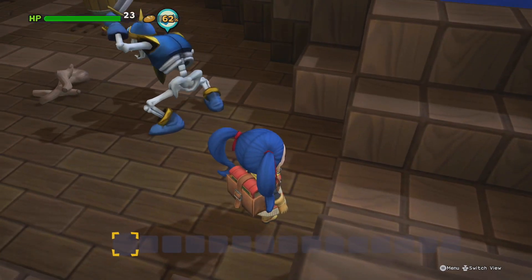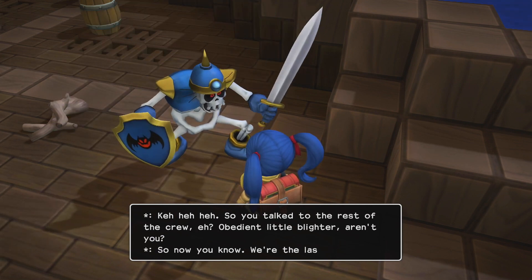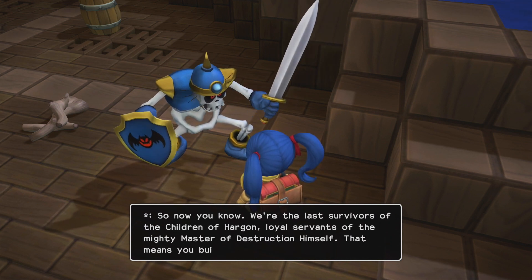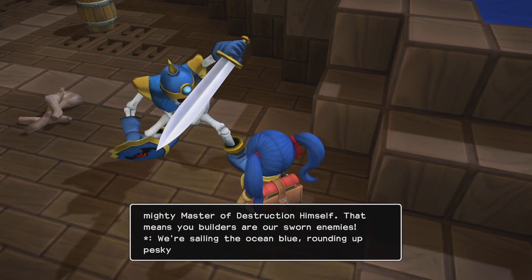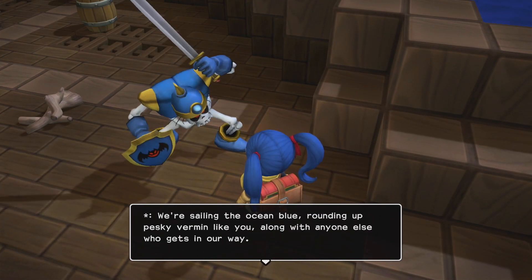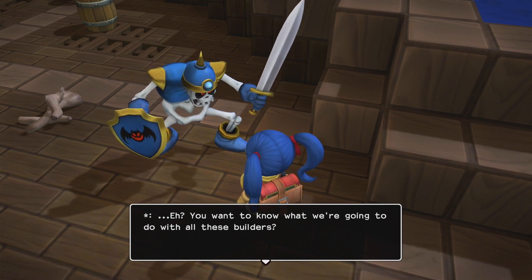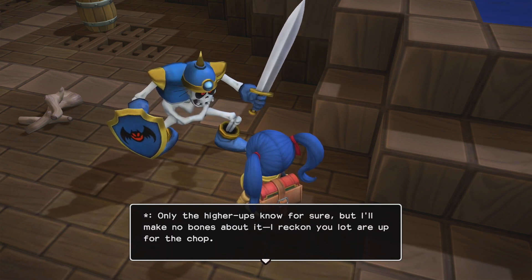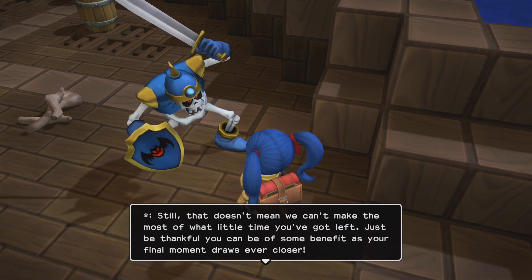Where are you? Here he is. So you talked to the rest of the crew, right? Now you know we're the last survivors of the Children of Hargon — loyal servants of the mighty master of destruction. That means you builders are our sworn enemies. We're sailing the ocean blue, rounding up pesky vermin like you along with anyone else who gets in our way. You want to know what we're going to do with you? Only the higher ups know for sure, but I reckon you lot are up for the chop.